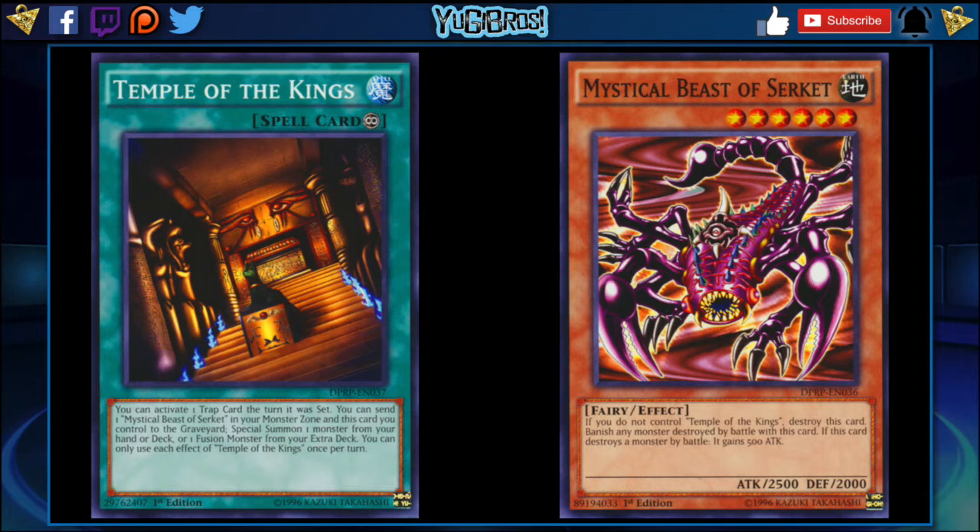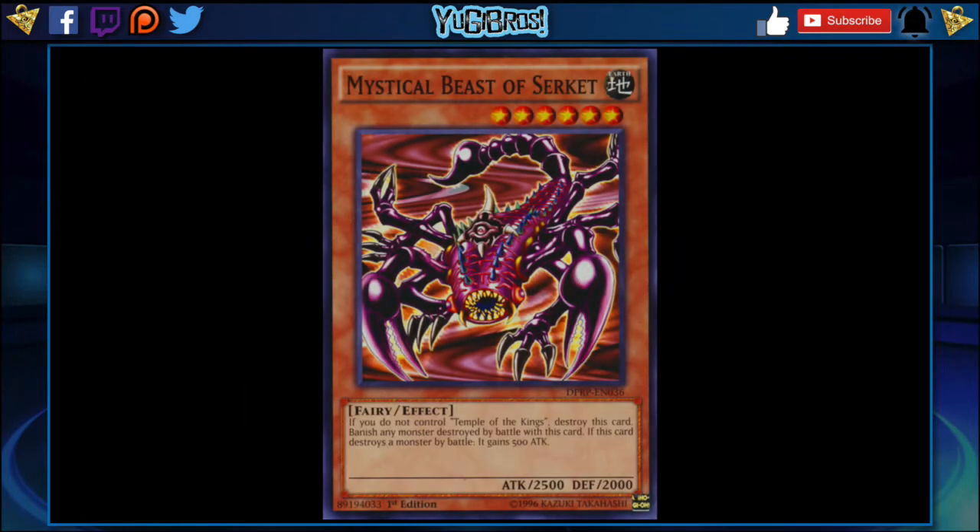You can bring almost anything you want out from the extra deck immediately, or any monster you want from the hand or deck. I could see this actually being somewhat competitive depending on the deck you play it in, just because you can activate a trap the turn you play it and get the second effect when you have Mystical Beast of Serket. Now, do you have to play Serket with Temple of the Kings? No. But you do have to play Temple of the Kings if you're playing Mystical Beast of Serket, otherwise this card is immediately destroyed. Serket is a Level 6 Earth Fairy with 2500 attack and 2000 defense: if you do not control Temple of the Kings, destroy this card.